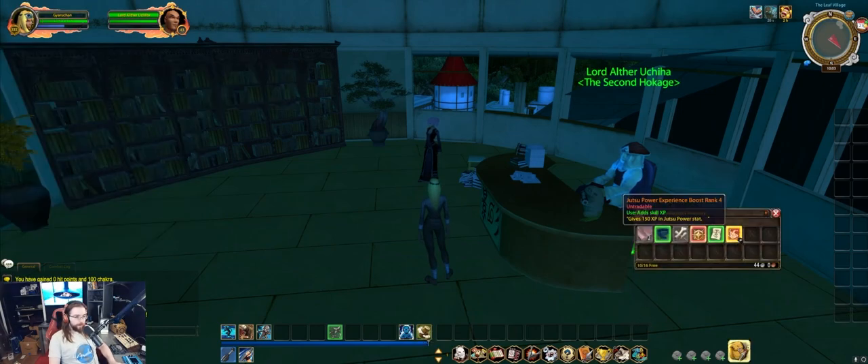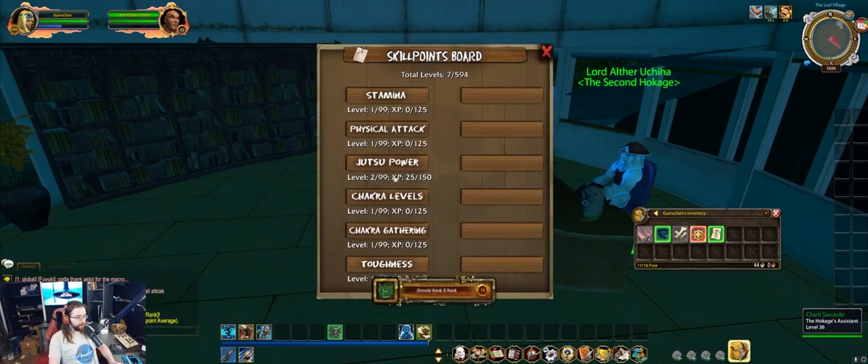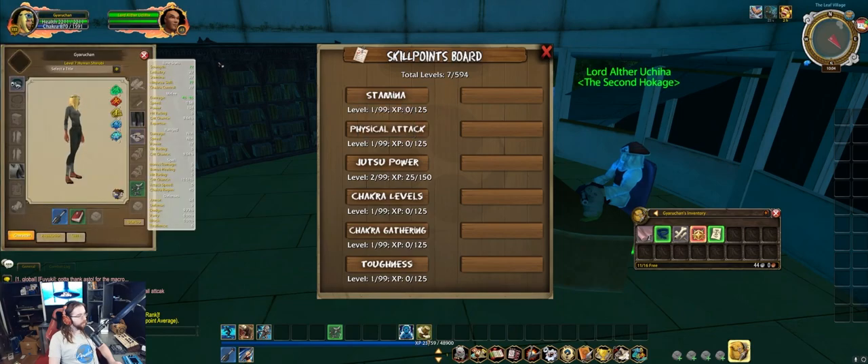If you're curious what stats do, on the right side of the character page you'll see a list and can get an in-depth description by hovering with your cursor. The second way to progress is with experience boost items. These increase your skill points visible on the skill points board — the icon second from the right. This is a particularly powerful boost at rank four with 150 XP, and the Jutsu Power stat only needs 125 XP to gain a level. Skill points are acquired from enemies, and different enemies have different drop rates for those experience boosts.